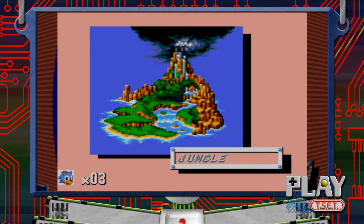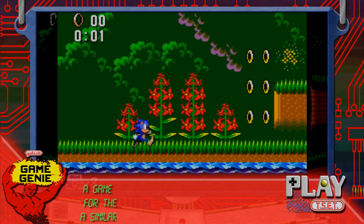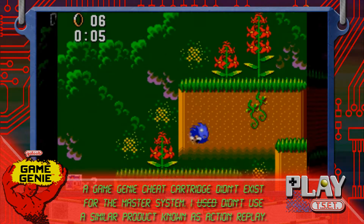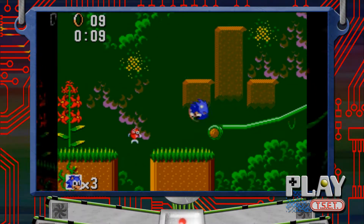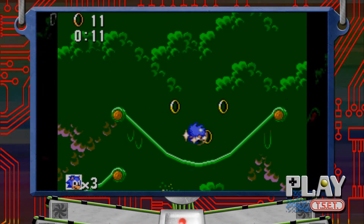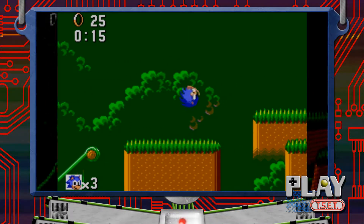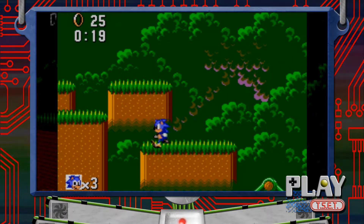Alright, into the jungle — and I didn't just sit there for ten minutes trying to get a Game Genie code to work. Look at this! Little choppers again — these jungle vines; I've never seen this in a Sonic game until Sonic Adventure decided to do something with swinging on things.